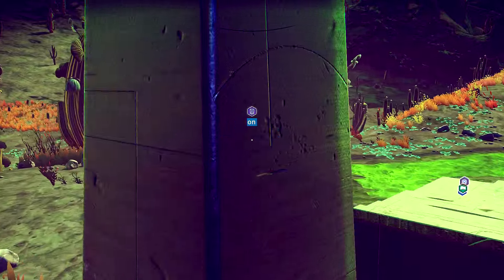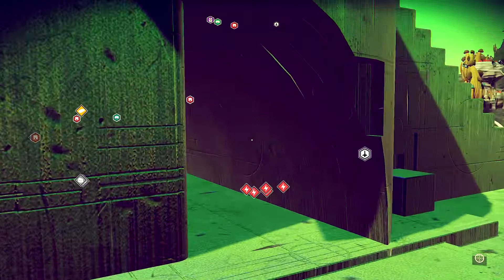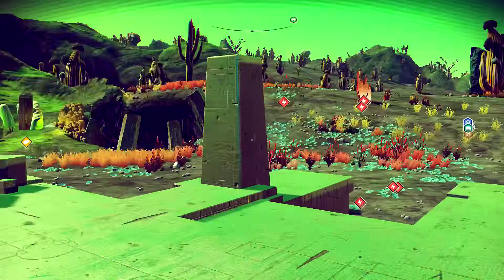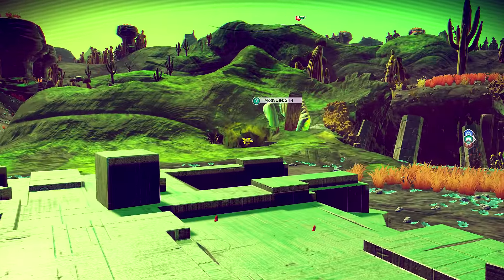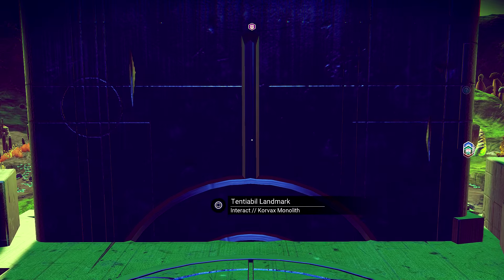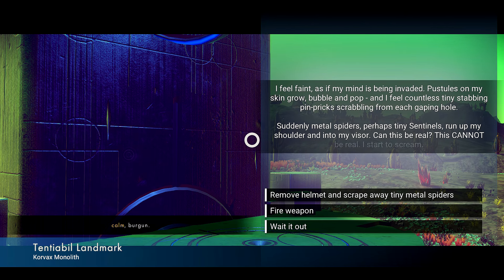Destination reached. I think it's this guy. Knowledge stone! Virus! Sometimes I found some stuff in here. Is that zinc right there? I want to find that observatory, man, I'm a little bit bummed — I lost it off my scanner somehow. Interact with the landmark. So it had knowledge stones, but it also has this giant landmark. I feel faint as my mind is being invaded.